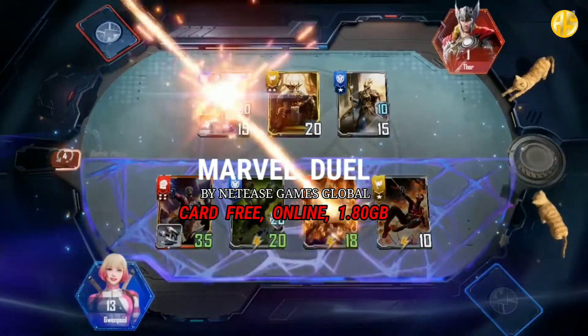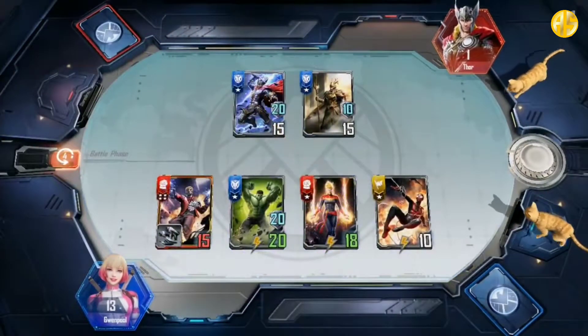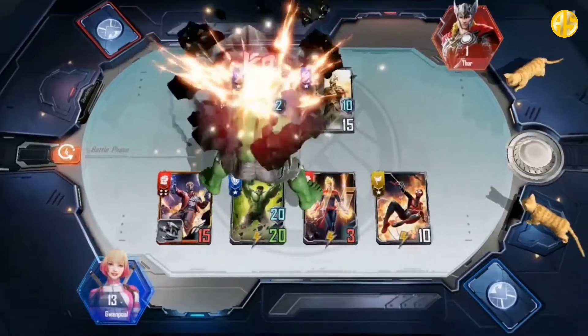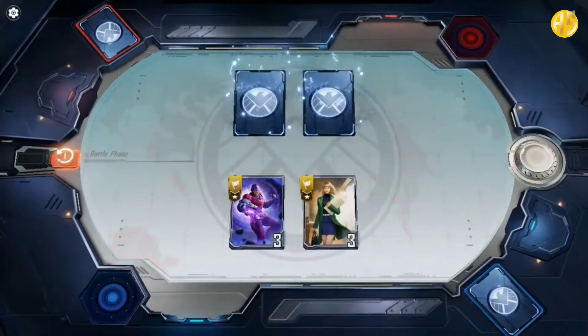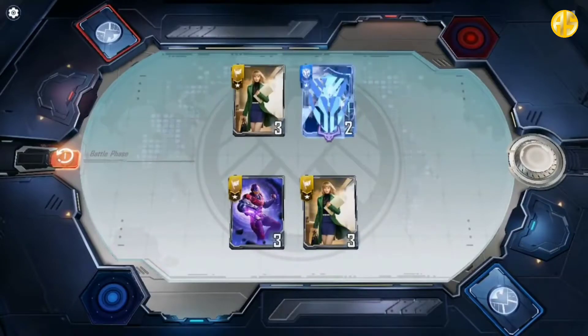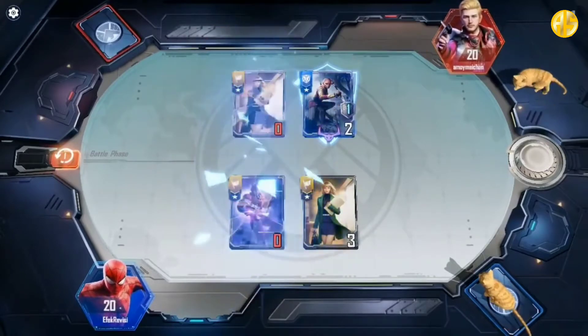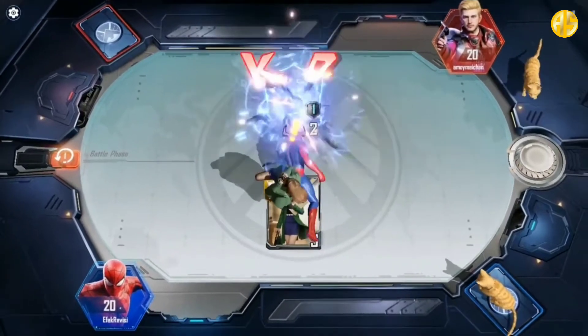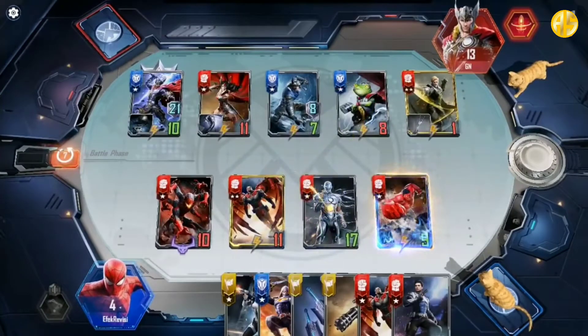Next is a collaboration between NetEase and Marvel. Different from most other Marvel games which come with action-packed themes, this game actually presents a card game theme. Even though it has a card theme, the action elements are still present, as seen when you attack with a number of character cards. The cards are very diverse, ranging from Iron Man, Thor, Captain Marvel, and so on.